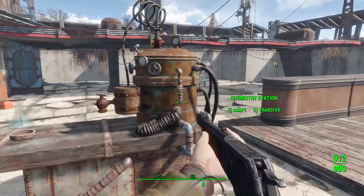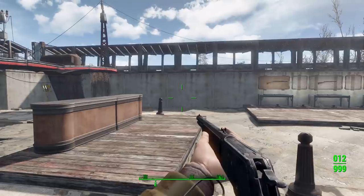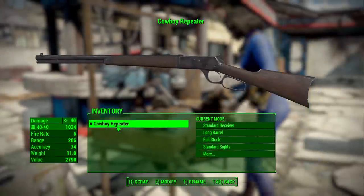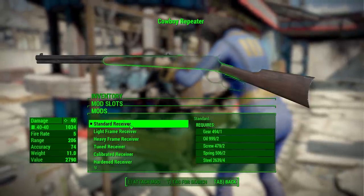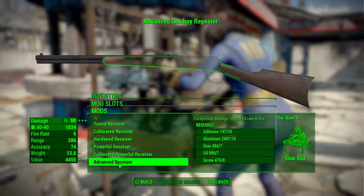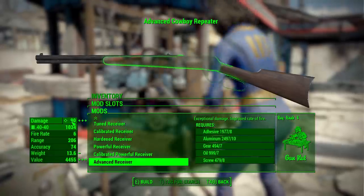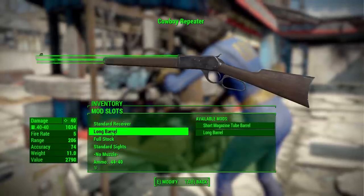There is even a legendary one hidden out in the world — it's a pretty neat gun indeed. As for the modifications, starting with the receiver category, we've got the pretty standard list going from a standard receiver to tuned, calibrated, hardened, all the way up to advanced. Receiver-wise, that will get you the highest damage at 90, which is pretty good — you can up that a little more by re-chambering the ammunition.